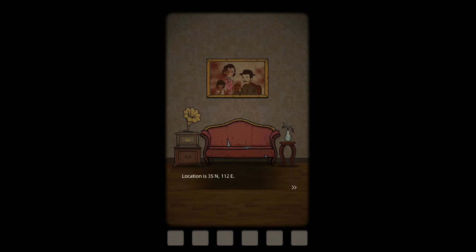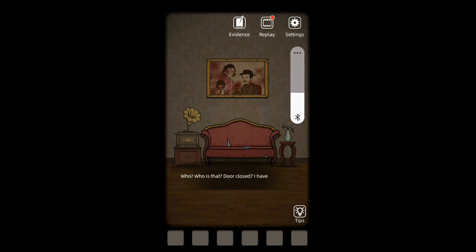Location is 35 north, 112 east. That's loud. Who is that? Door closed. I have a bad feeling about this. It's too dark. Find a wall which has a light switch to turn it on first. This was Google Translated, I can tell. We've got evidence, replay, settings. What does replay do? It replays the jump scares.